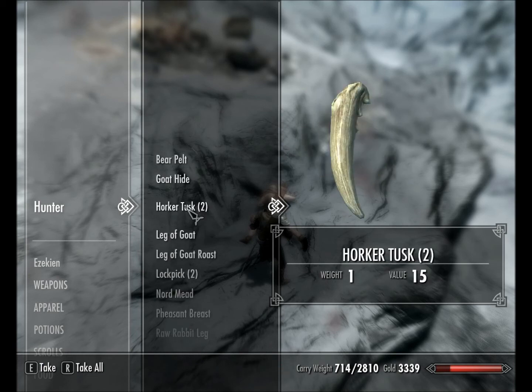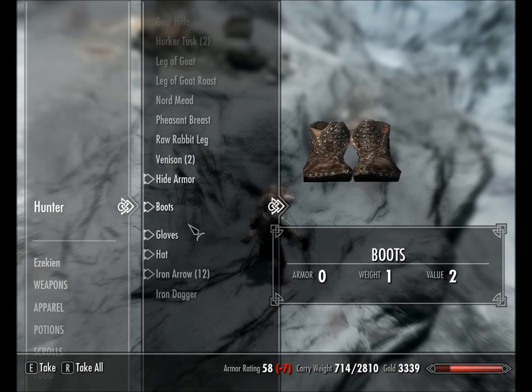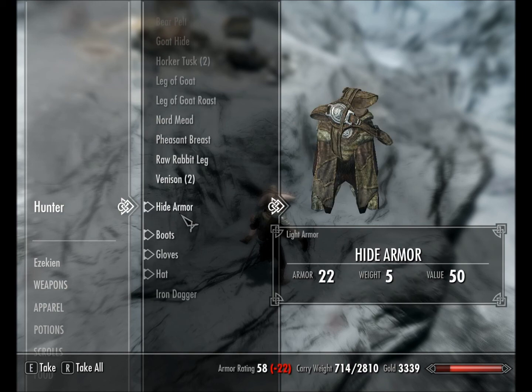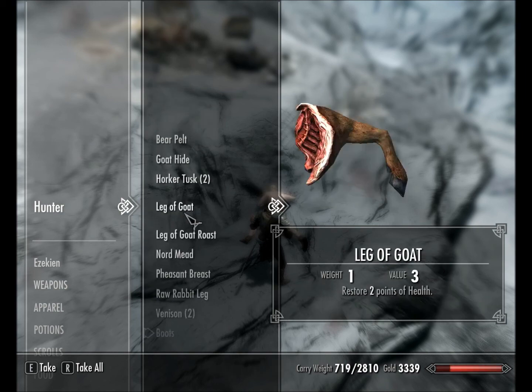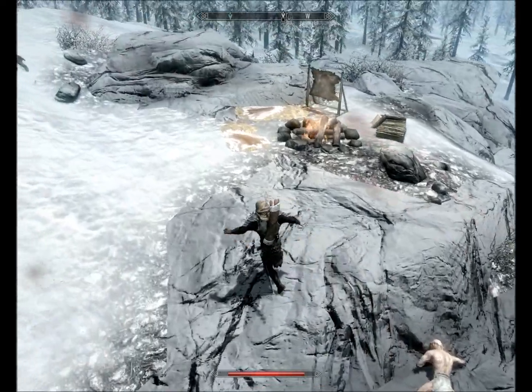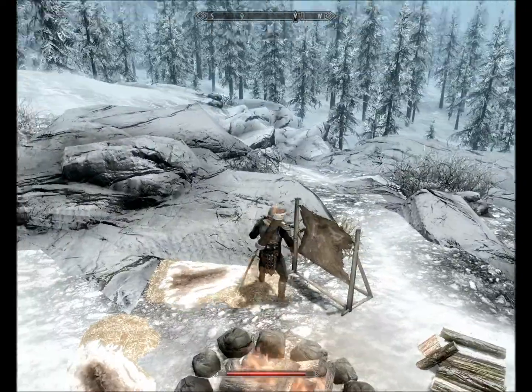I'll take the bow — oh he's got 23 gold. Lockpick, the meat I don't necessarily need. Let's go with the arrows. Hide armor has a good value to it. The Horker Tusk can be used later. They've just got a tanning rack here.